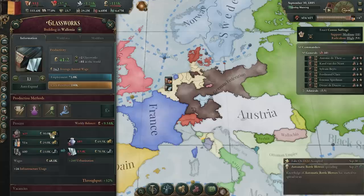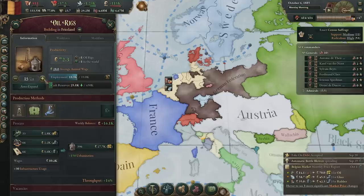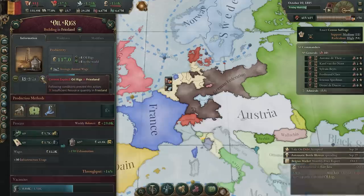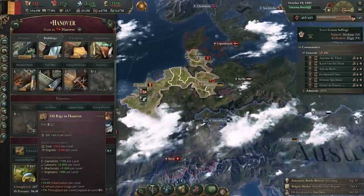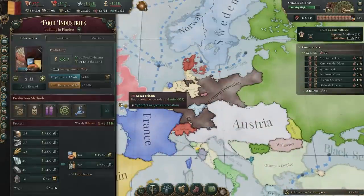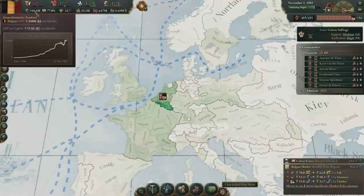We just unlocked houseware plastics, which means our oil in Friesland will actually find a use. We might want to expand that and put it to use. We might also want to move directly into North Germany — Hannover in particular has a great amount of oil, and we want that. But yeah, we're making it back not just in terms of our budget, but also in terms of the economy overall.